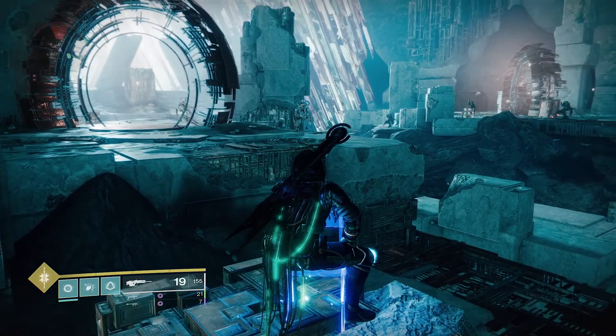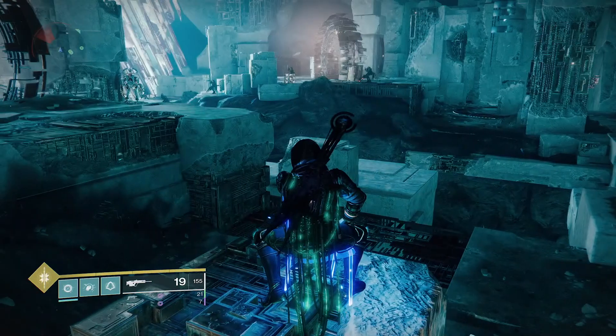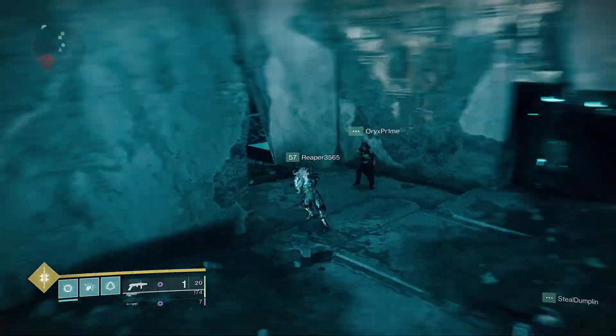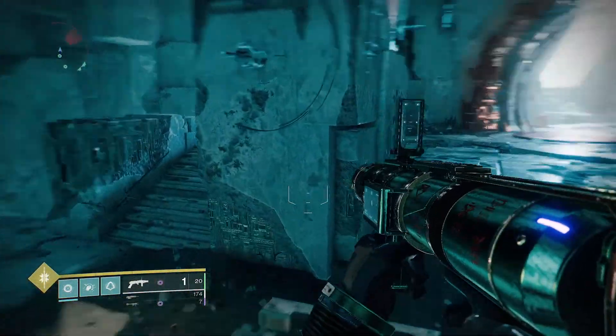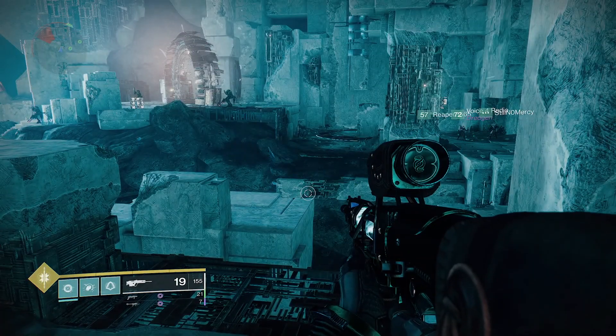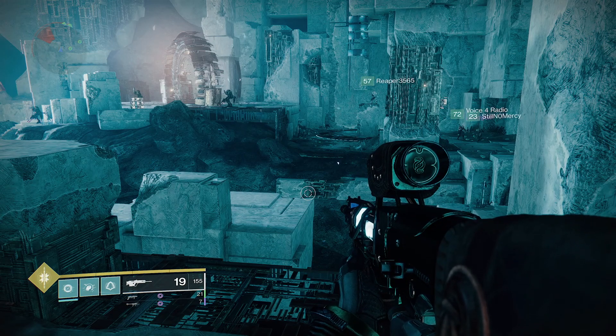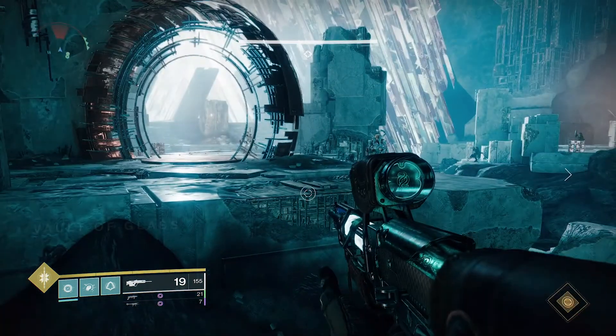Once you clear the jumping puzzle after the Gorgon Maze, you will arrive at the Gatekeeper encounter. For loadout: bring Overload mods as there will be Overload Champions. You want add clear weapons — Deafening Whisper is great for this encounter as adds tend to spawn in a straight line. Deathbringer is excellent here as there will be Wyverns to kill too.